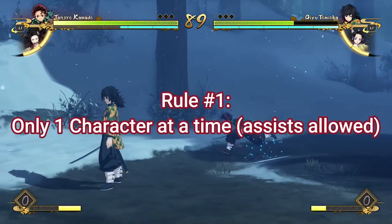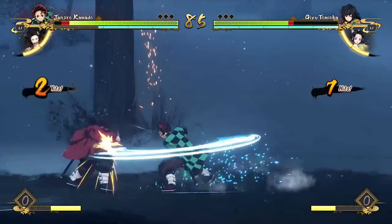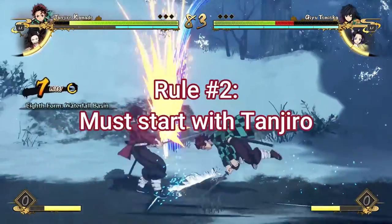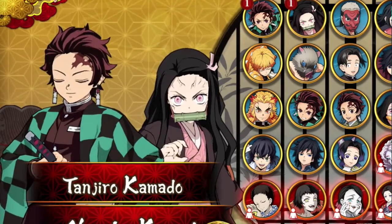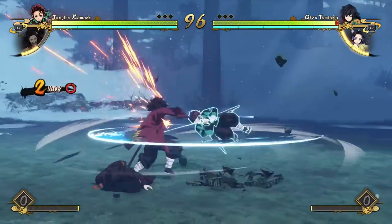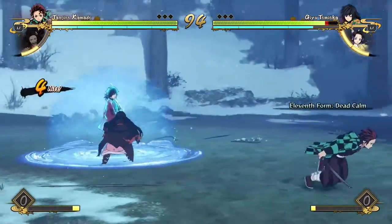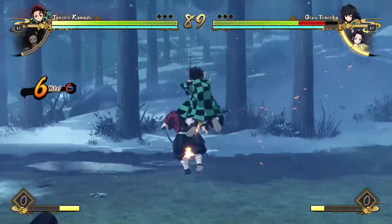Rule number one is that you're only allowed to play as one character at a time. Rule number two is that you have to start with Tanjiro — the very first Tanjiro is the character you have to start with. So back to rule number one: let's say you have Tanjiro and Nezuko on your team because you obviously have to pick two characters. You're allowed to assist with Nezuko, but you can't switch into her.